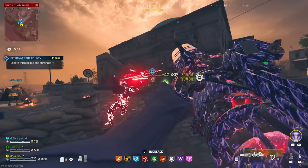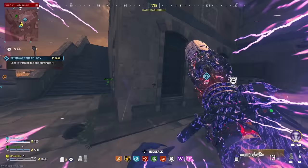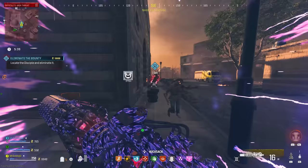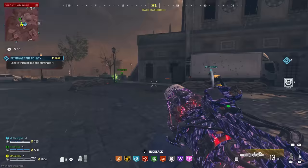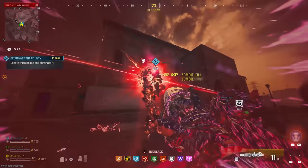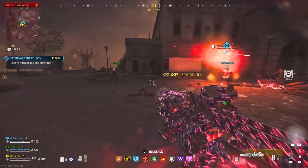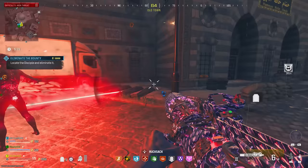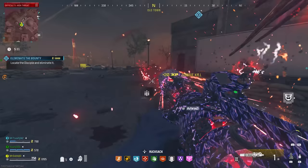There are situations where this wonder weapon absolutely shines and others where it's pretty useless. But I found that if you combine it with the Tesla Storm field upgrade, you have a near-guaranteed way of taking out all the hordes running at you in the high threat zone — the Tesla Storm stuns the zombies, making it basically a get-out-of-jail-free card. Let me know what you rate this wonder weapon from 1 to 10 in the comments, and enjoy this footage of how quickly I use it to get from the high threat zone all the way to an exfil in the low threat zone.